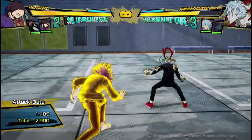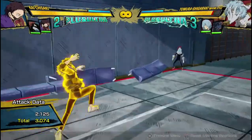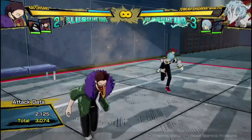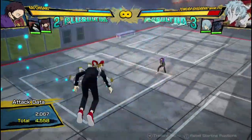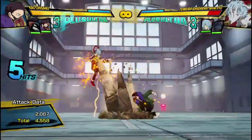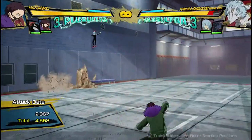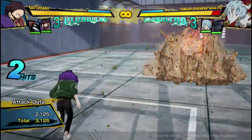His tilt attack is a 3-hitting tilt attack. It's pretty fast, has decent range, and it looks really cool. It connects off into combos, and you can use it to cancel into some of his zoning things to get them set up, and we'll get to those later.